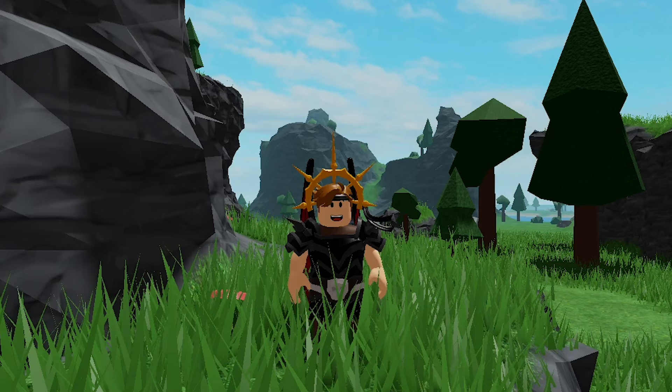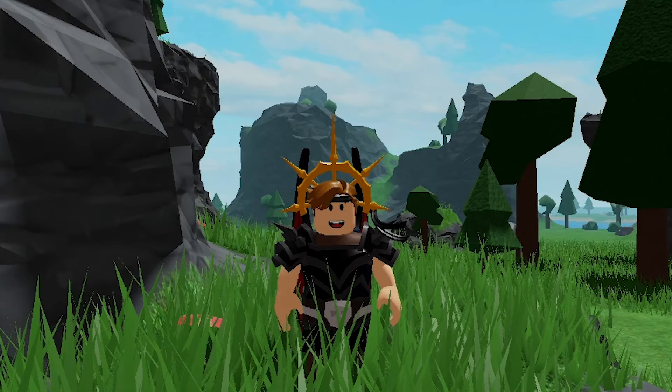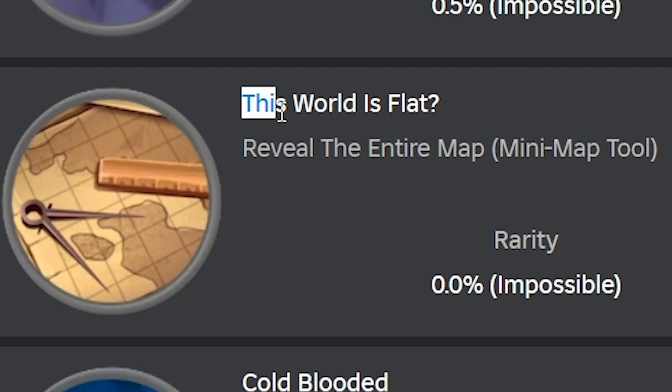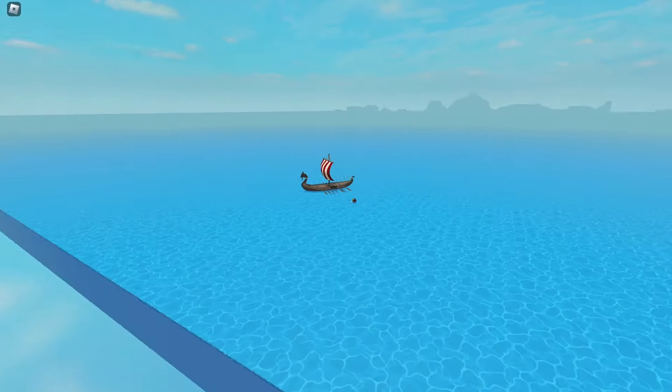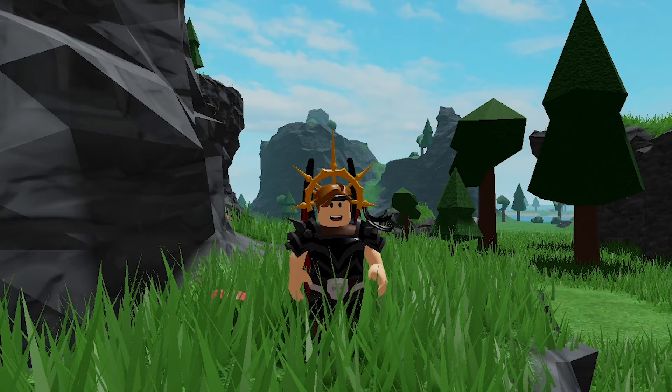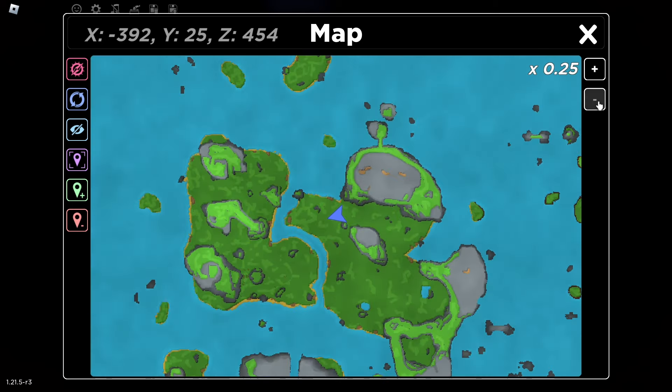We're going to get at least 11 new badges. I'll show you all of them and explain those that aren't clear anyway. Let's start with the first one — it's called "This World is Flat." The TSG map is actually flat, so you've got to reveal the whole map on your mini-map.